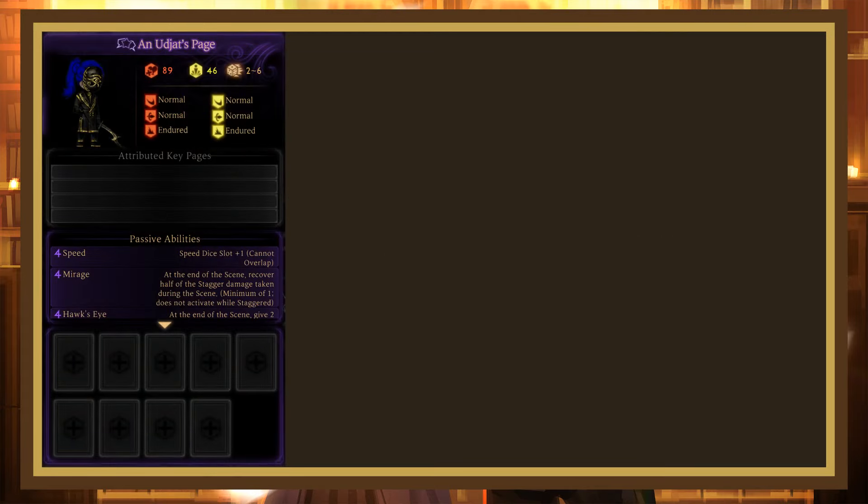The Ajat don't give you any notable key pages, but their passives can be strong attributions. Mirage restores half of the stagger damage taken during a scene at the end of each scene, with a minimum of 1, and doesn't activate while staggered — this essentially halves the stagger damage you take, except for the scene you get staggered, which is very strong overall. Hawk's Eye gives 2 protection to the ally that suffered the most damage at the end of the scene — this works great in multiples, giving up to 6 protection if you're using all Ajat pages, making them a pretty strong tank. Finally, Habub makes it so that if the librarian gets hit by a one-sided attack, they get 1 protection and stagger protection next scene.